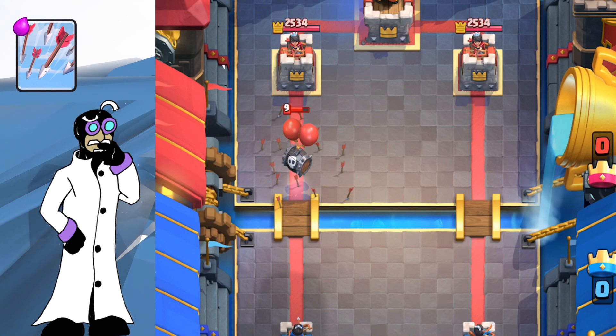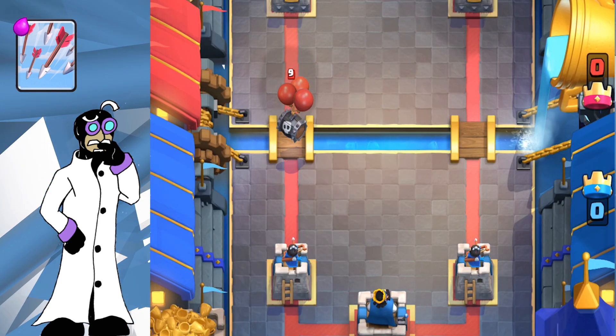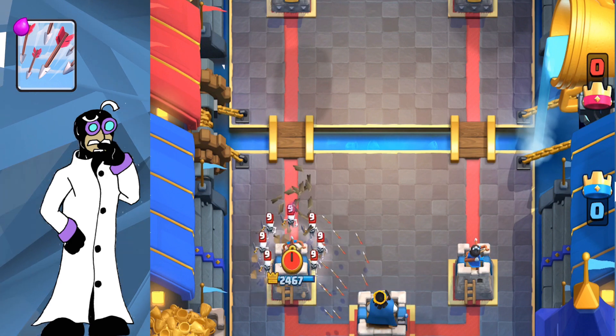Skeleton Barrel is handled the same way as a Lava Hound. Arrowing the barrel does a good bit of damage but doesn't take it out. You'll want to arrow the skeleton horde that emerges from the barrel once it pops, for an even elixir trade.